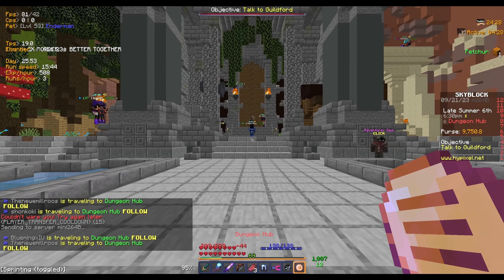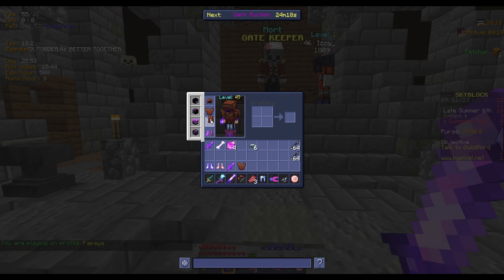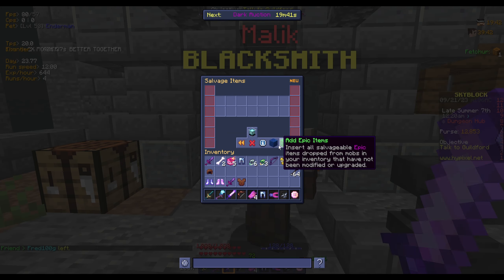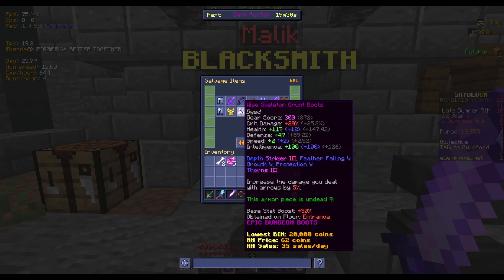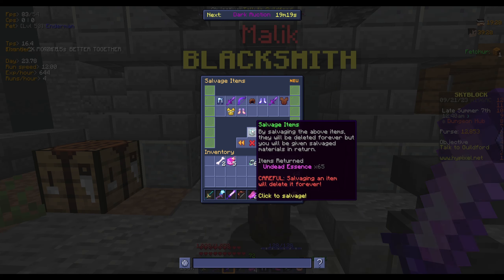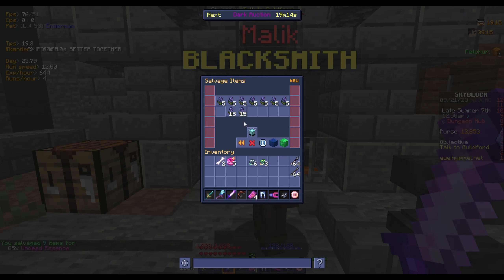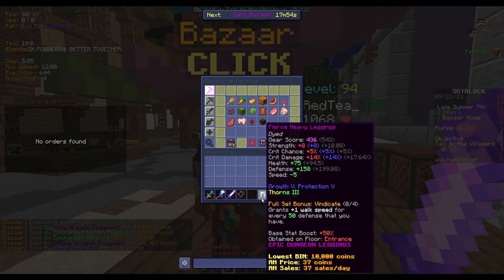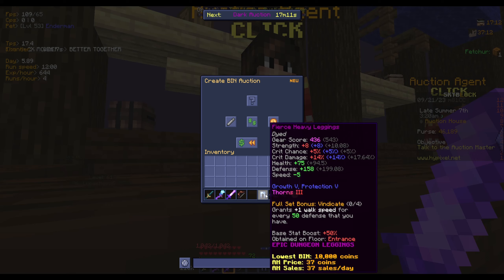I think it might finally be time to do Floor 1. We also got some Rhyne Leggings, so that's the full armor set. We're going to use the new Multi Salvage — let's put in all the rares and epics. In total we're going to get 65 Undead Essence. And then we're going to attempt to sell these Heavy Leggings on the Auction House for 50,000 coins.